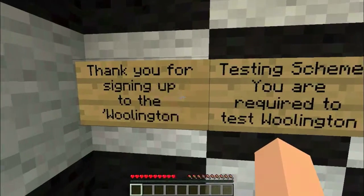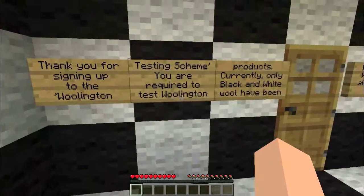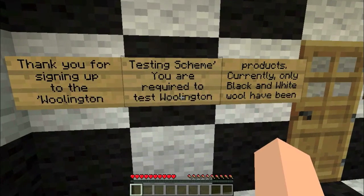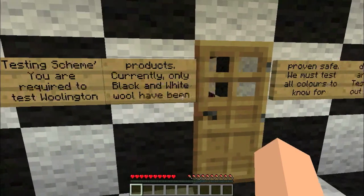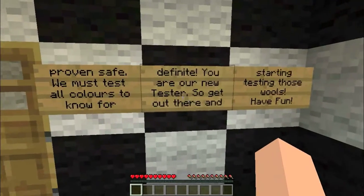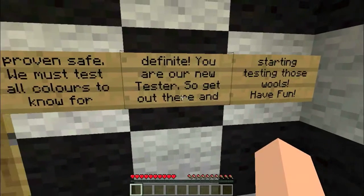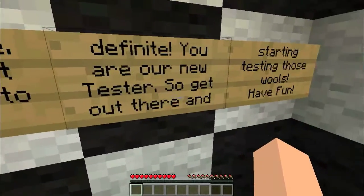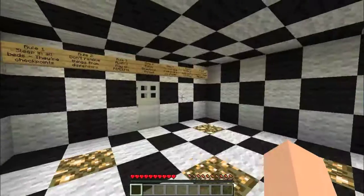I think this is part of the story of the map. "Thank you for signing up to the Woollington testing scheme. You are required to test Woollington products. Currently, only black and white have been proven safe. We must test all colors to know for definite. You are our new tester, so get out there and start testing those wolves. Have fun."